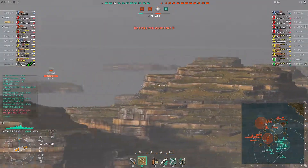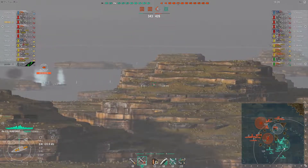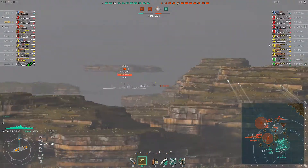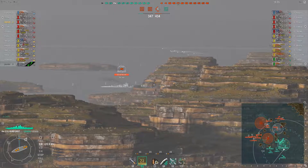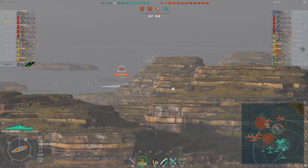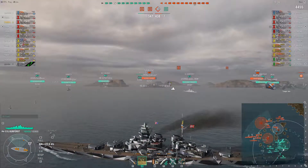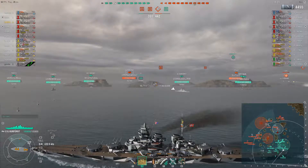Taking a look around - where can I find targets of opportunity? Maybe we can get rid of some ships early. We're at range and there are islands in the way, but some damage is better than no damage. Managed to take 4,400 off that Otago - way out in the distance - and still working my way to where I think the main part of the battle is going to be.